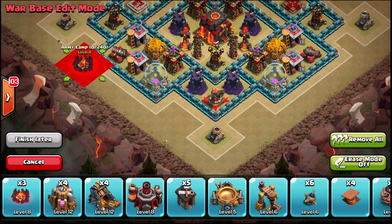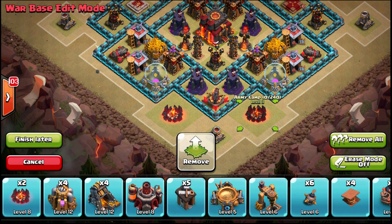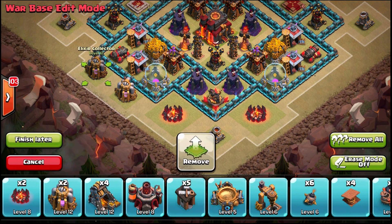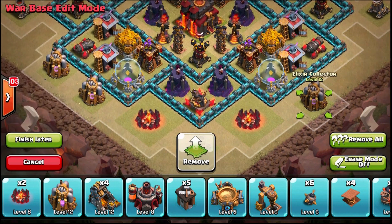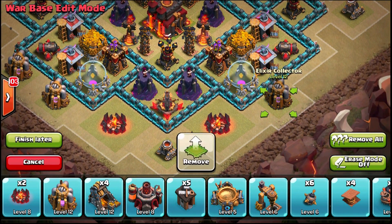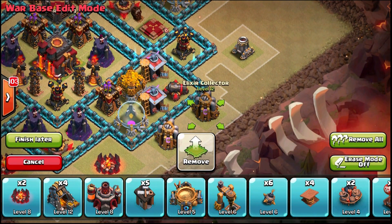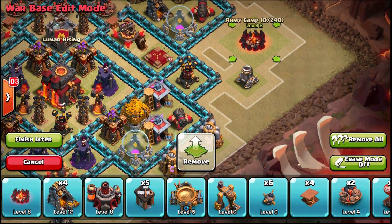I don't have any room for those right there, so I'll place them up against the wall. Army camps had their health massively reduced, but the one advantage of army camps is their size — they push people all the way to the far end of the base, taking up almost twice as much space as any other building. You may as well use them to force people to play all the way at the edge.